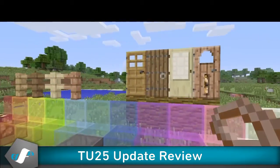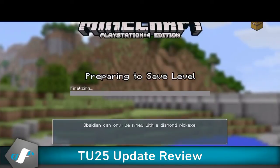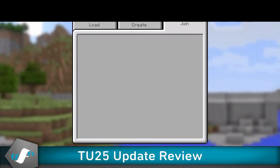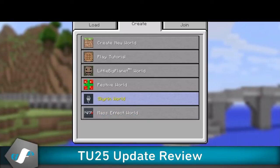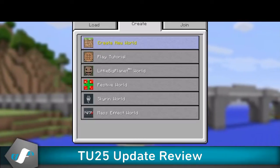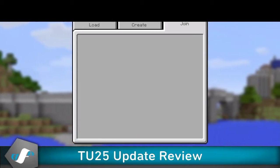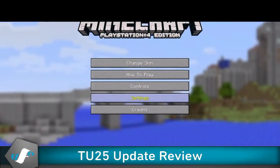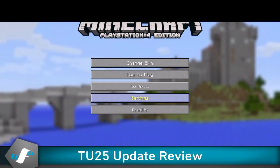And that'll be TU25 — oh wait, I forgot something. We're gonna have to leave the world and start a new world. This is the new world setup interface. You have Load Previous Worlds, Create New Ones, and Join Friends — you move through these with R1 and L1. If you want to enable PC crafting, go to Settings, then Options, then User Interface, and toggle Classic Crafting between Console and PC.